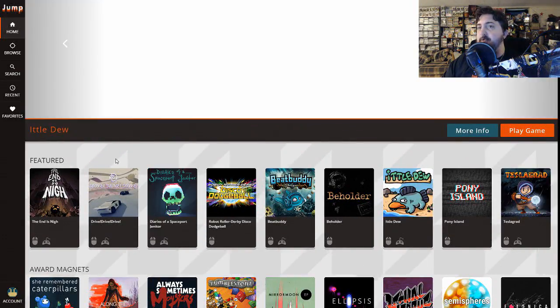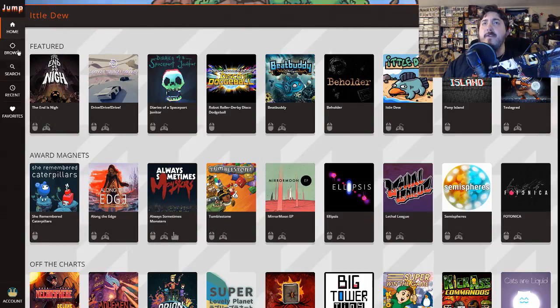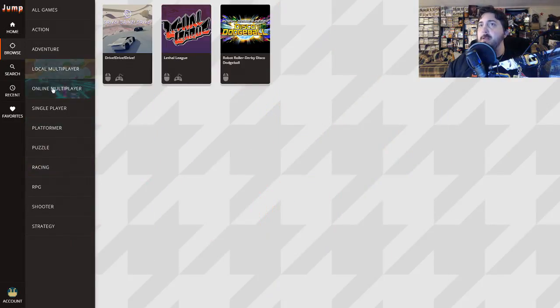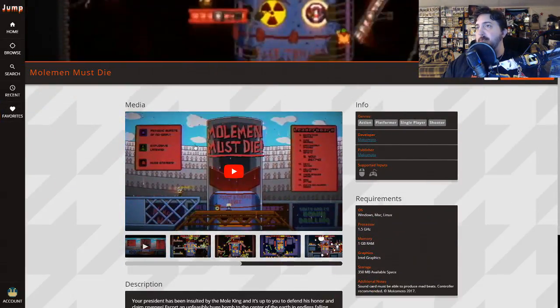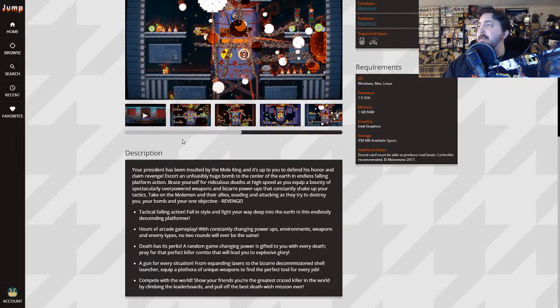And when you boot it up, you can check out all the different categories like featured and award-winning, as well as browse individual types of games — single-player, platformer, puzzle games, local and online multiplayer being featured — as well as you can favorite games. Here's some of the ones I've already favorited. And when you find a game that you're interested in, you can check out a little bit more information on it — watch the trailer, look at some screenshots, and get a bigger description of it.